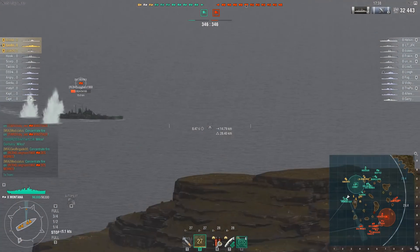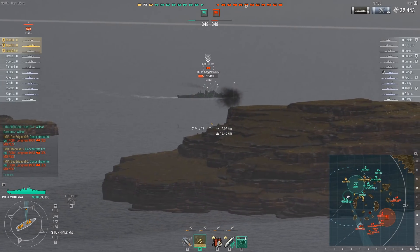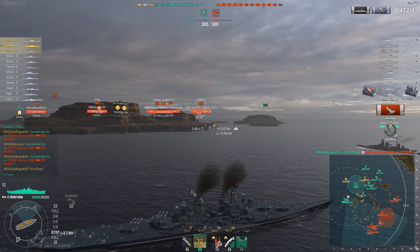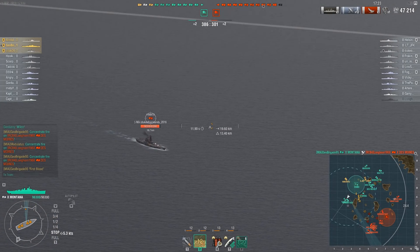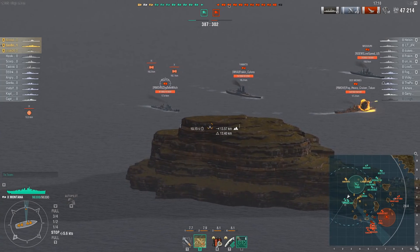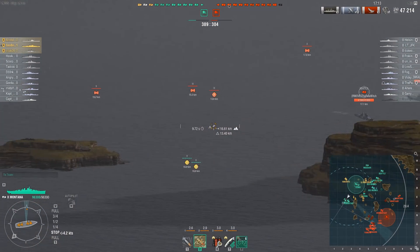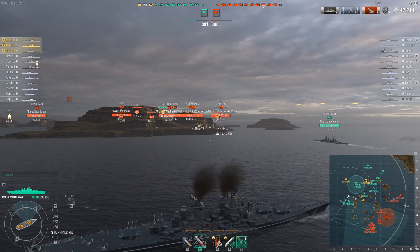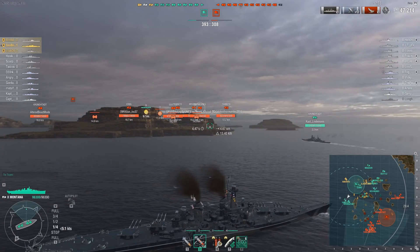A second set of shots lands, finishing the Des Moines — there's the First Blood award and Geo Brigade is already up to 47,000 damage done. The game's getting off to a pretty good start. Because he's using island cover, he is still undetected; none of these ships have a direct line of sight to him. Just look at them all scattering like cockroaches caught in a flashlight.